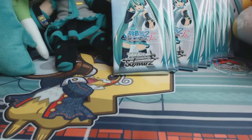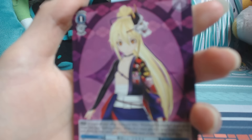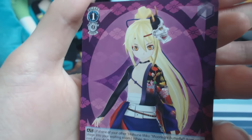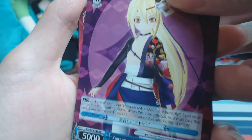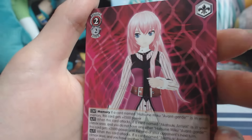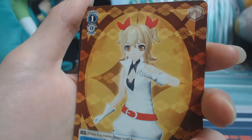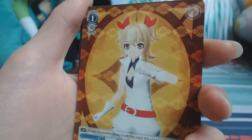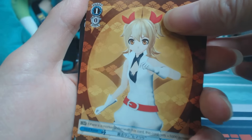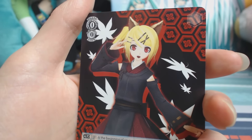I thought it was a girl at first but no. He looks good with the mask and stuff — thorn roses. This is Luca's successor — she's a witch. This is Rin — oh my gosh, she's so cute with those ponytails. The card tells you the song name.